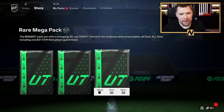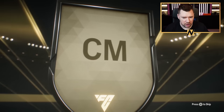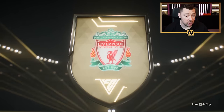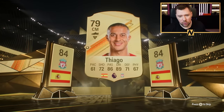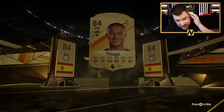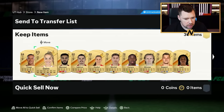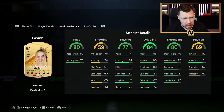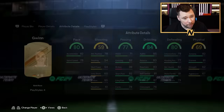We've got a rare mega pack. Come on EA, give me an inform, give me something nice, give me a green card. Spanish centre-mid from Thiago — that is a walkout, isn't it? He's only 84, but that passing and dribbling — he could be fun. Gwyn, another Bayern player, right back as well available there. That's not a bad card.